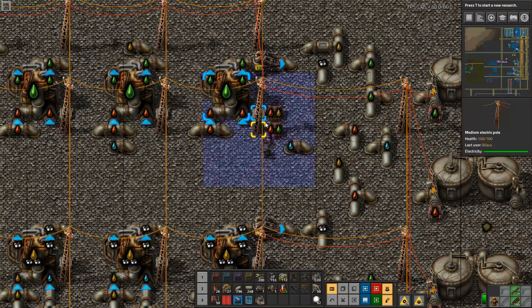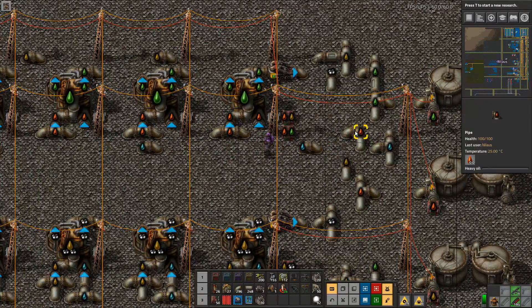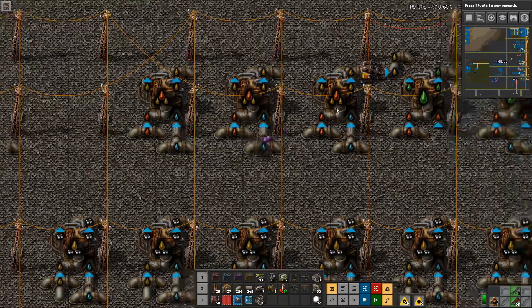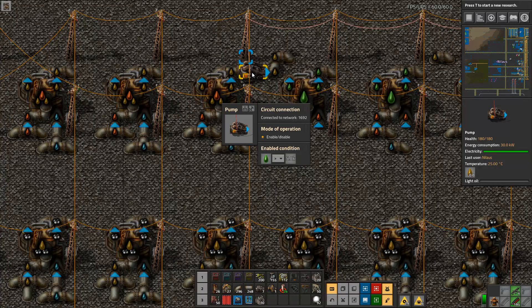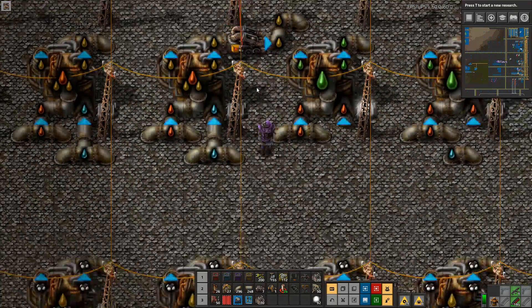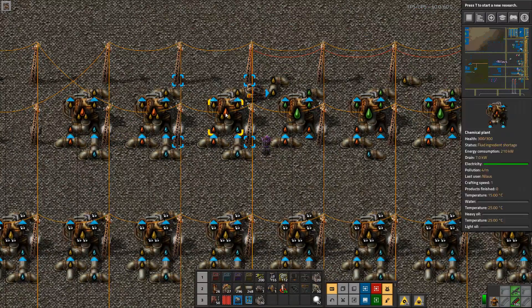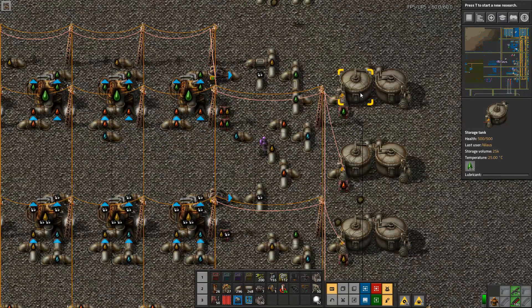I've set up automatic control based on the contents of the storage tanks, determining whether to produce lubricant or crack heavy oil. All the heavy oil fills up the lubricant tanks first — that's important because it means all machines start working immediately. However, there's a pump with a circuit condition that blocks flow until the condition is met: you need at least 5,000 lubricant before cracking starts.